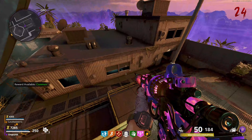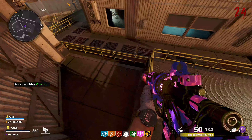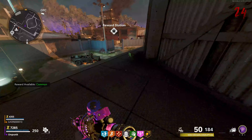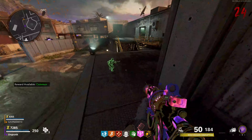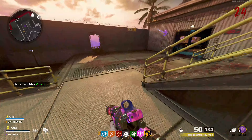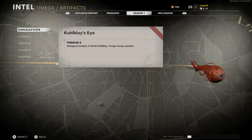Next up we have the OPC, which is most likely where Samantha Maxis is being held, as well as where the dark ether orb is most likely going to be — or a portal to the dark ether. It might be a little different than it was in Die Maschine. I assume it's going to be a more stabilized portal in this map, and there are artifacts and things we have to collect from doing different steps of the easter egg here for Omega.